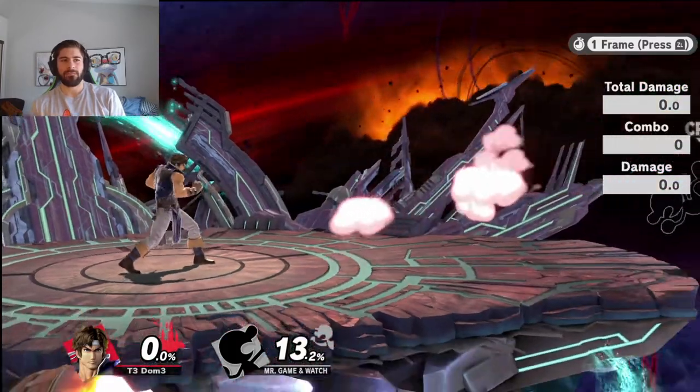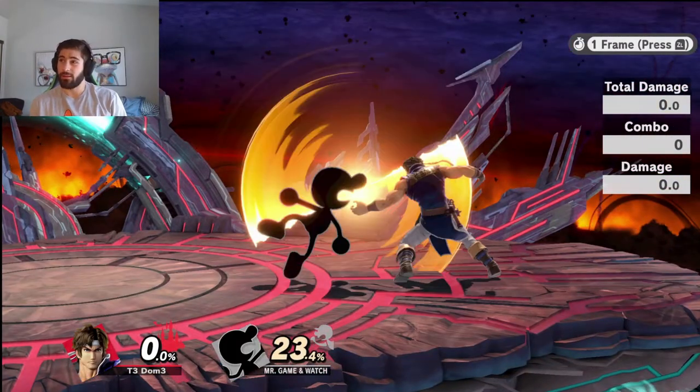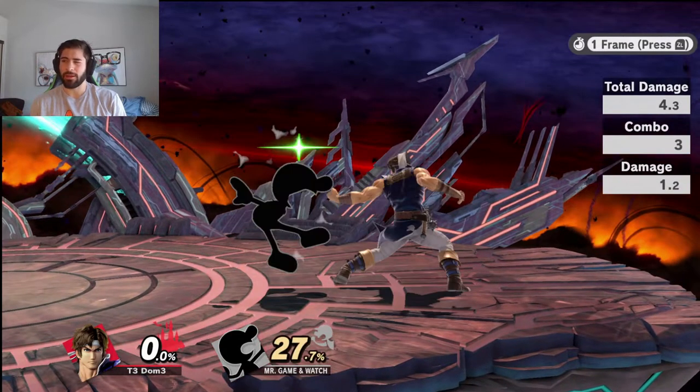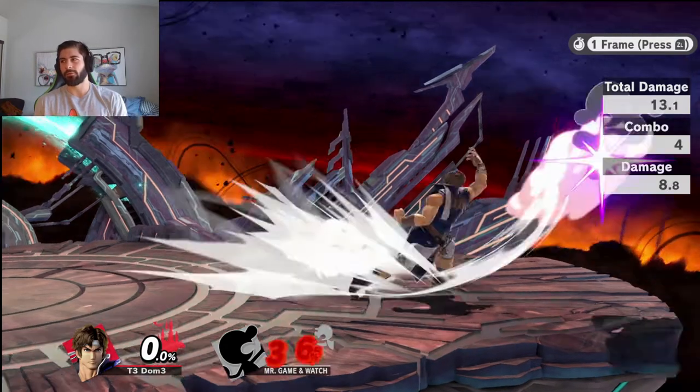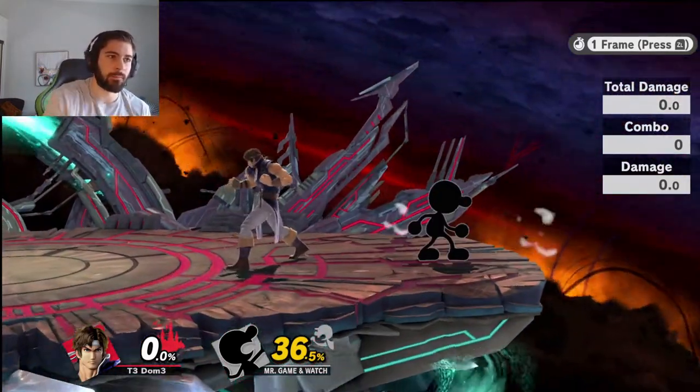So if I get a grab, not only do I get to unstale my F-tilt with a back throw, but I can pummel. Each pummel is also a move in that stack. If you pummel three times, the previous seven moves used will be counted towards staling. Getting pummels will help unstale your potential kill moves — another reason to use the grab.